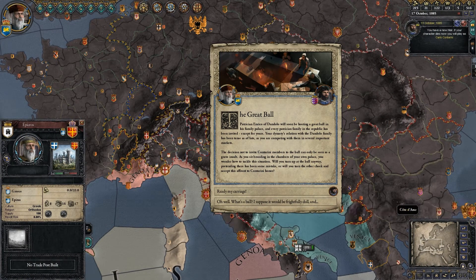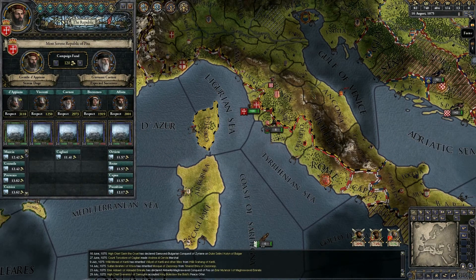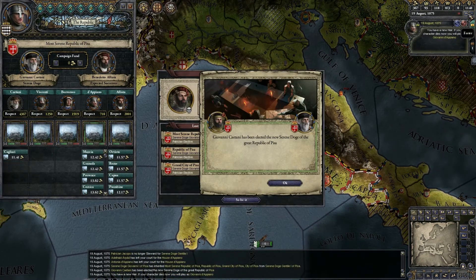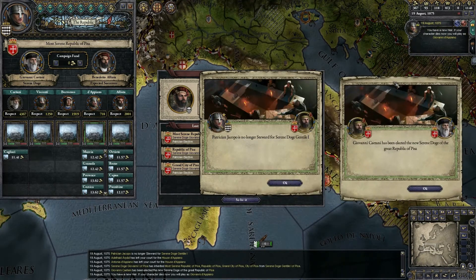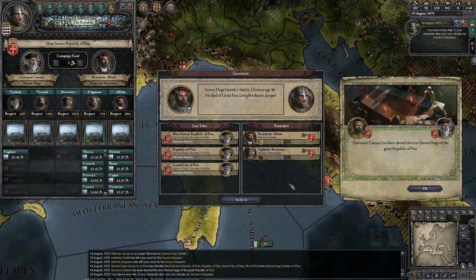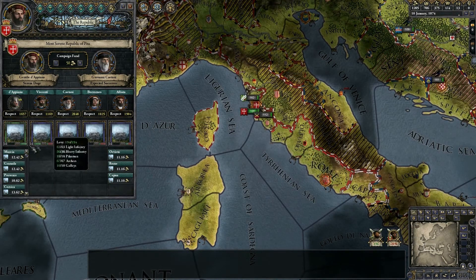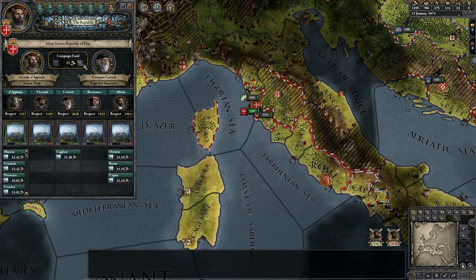Each family basically plays out a little bit like the normal rulers you're used to playing, except that the republic is, of course, elective. So when a doge dies, for example in Venice, one of the family heads will take over as the new doge. The election is kind of a big deal because the most senior patrician with the most prestige, who has invested the most money in his election campaign, is likely to win. He can't be sure that he will win, but he probably will.